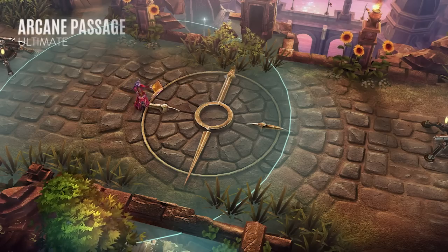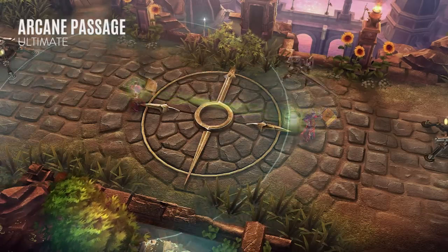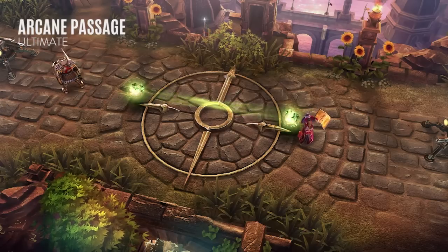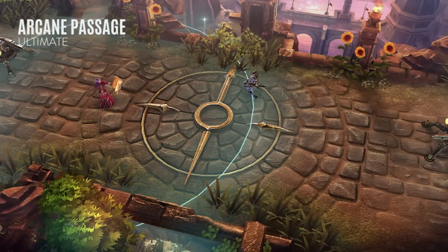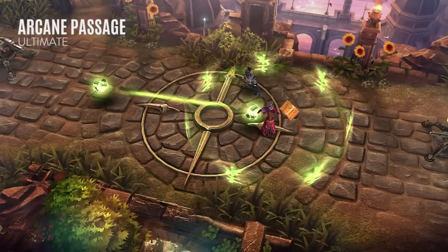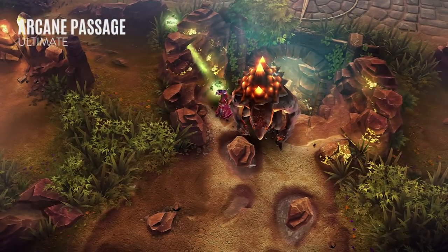Lyra's Arcane Passage ultimate allows her to blink to a target location, leaving portals at each end. While active, these portals can be seen by both teams, and heroes on both teams can enter either portal to teleport to the other end. However, each hero must wait several seconds before they can re-enter these portals. Lyra's Bright Bulwark has a special interaction with Arcane Passage: when she lands the initial pulse on enemy heroes, they will not be able to enter portals for several seconds. I recommend learning Arcane Passage when it's available, but taking the Imperial Sigil and Bright Bulwark overdrives instead of fully upgrading this ultimate.